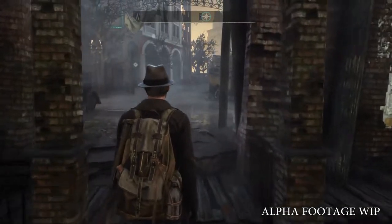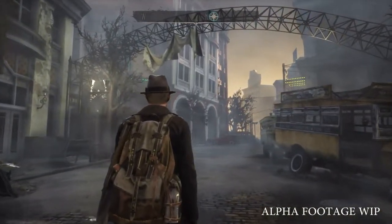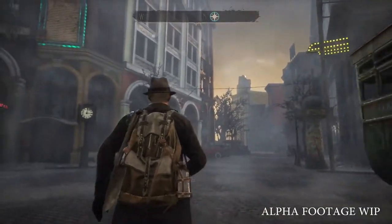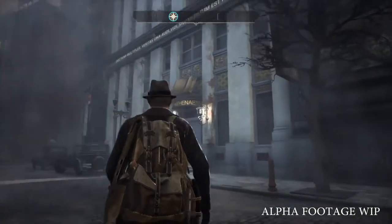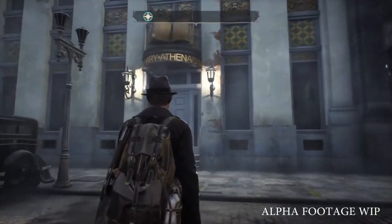As some of you might know, The Sinking City takes place in the 1920s United States. It revolves around the private detective from Boston, Mr. Charles Reed. Reed is slowly going insane because of certain events that happened in the past. Trying to escape the inevitable madness, the detective finds himself in the flooded city of Oakmont where people are even more desperate than he is.